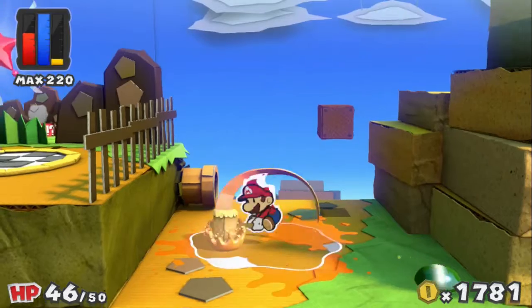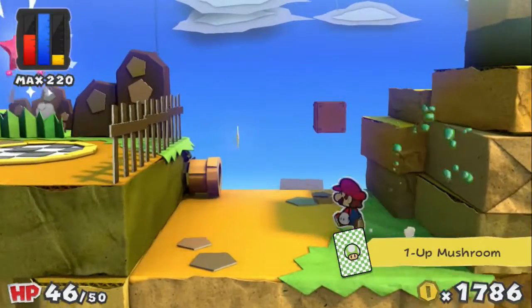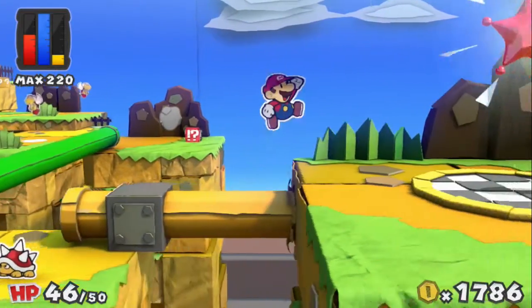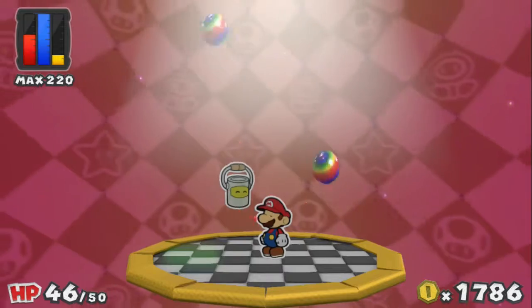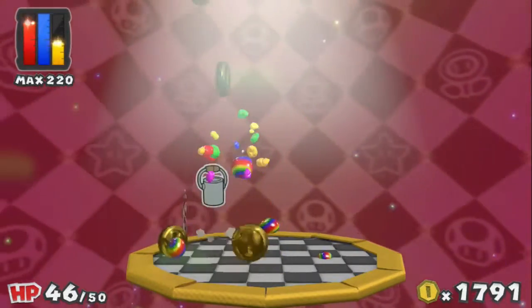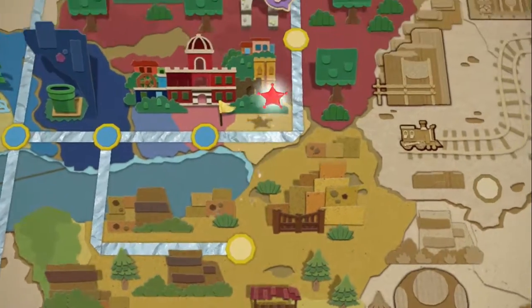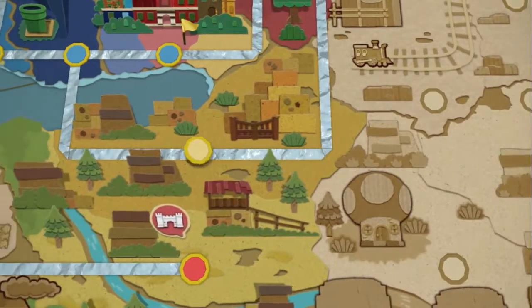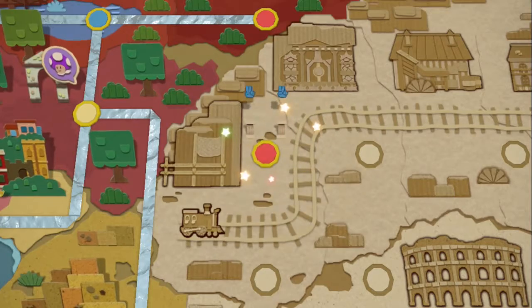It looks like we can actually get both of the stars on this visit. There we go — we got a red power star. I'm assuming this is going to connect us to the red gate. And we got another token. It's going to connect us to the red gate right south of here. Wrong guess. Another token unlocks another temple for us when we get there.